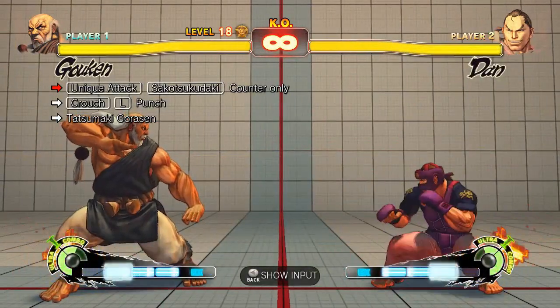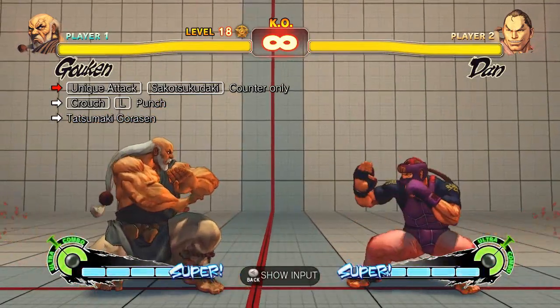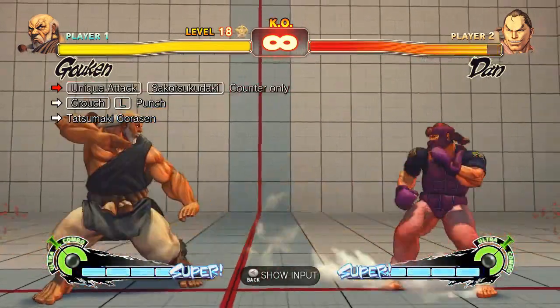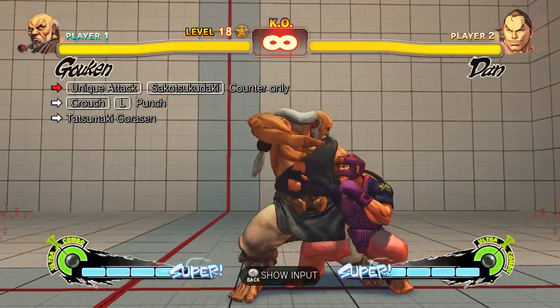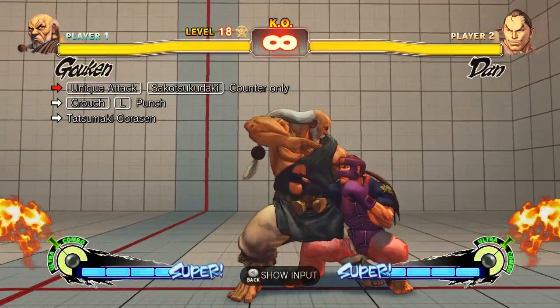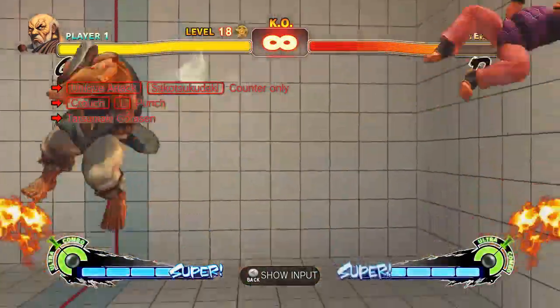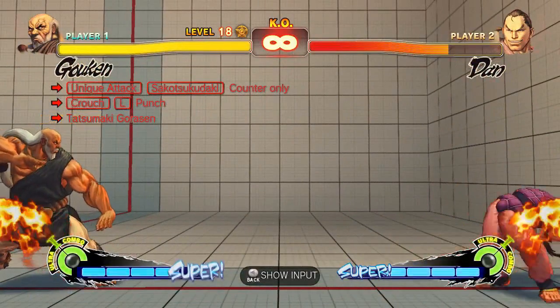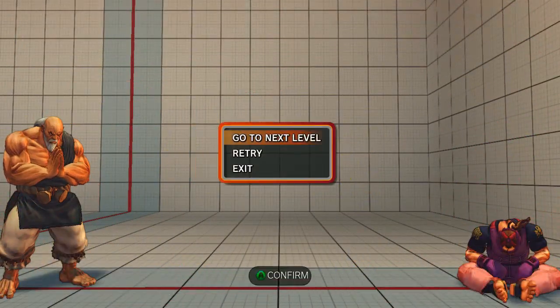Trial 18 is pretty hard, mainly just because of the timing to be honest — overhead into crouching light punch, where the overhead is a counter hit. It does help you look out for the counter hit, because I only did it when I actually got a counter hit, and that's what you're looking for, so it's very good.